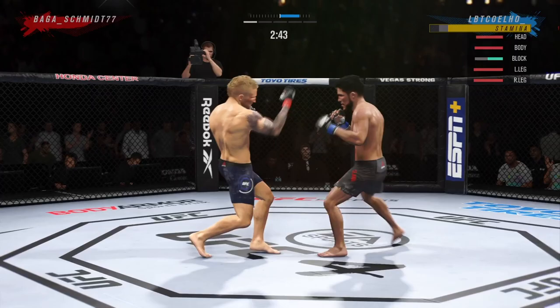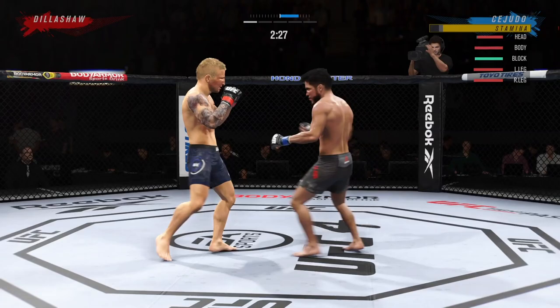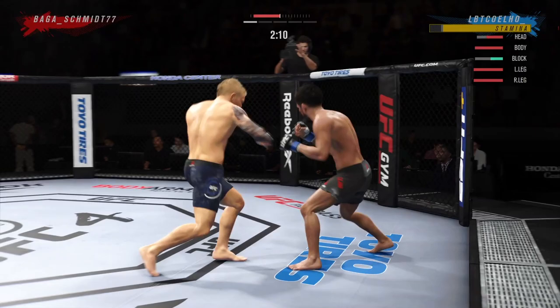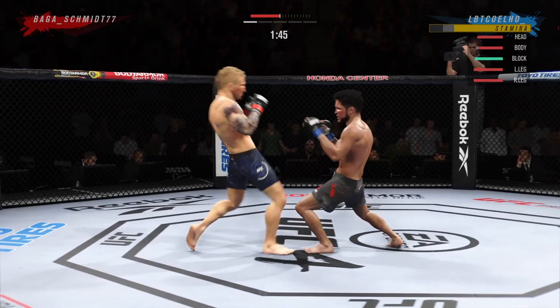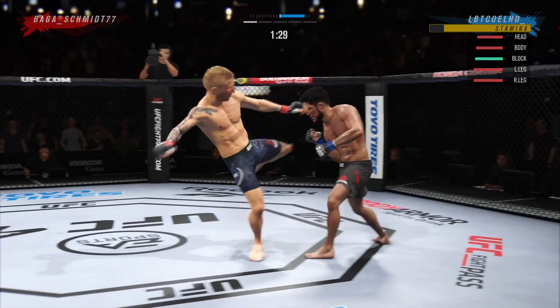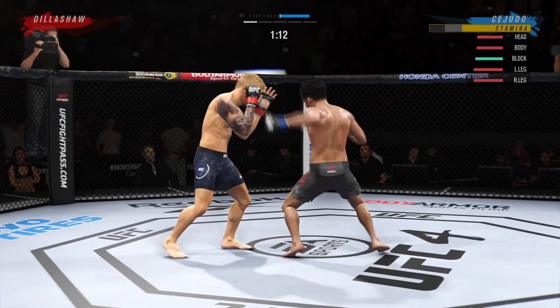Coming into this fight I was thinking of adopting a grappling-heavy approach, but as the first couple of minutes played out the striking felt very good — almost to the point where I didn't feel like I had to look for a takedown at all. I was expecting to force tight grappling exchanges and avoid boxing, but to my surprise that wasn't the case. His combinations were good, his hands felt like they were doing damage and breaking the block, and he's got a good teep kick and front kick.